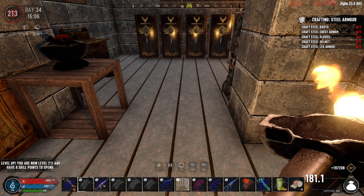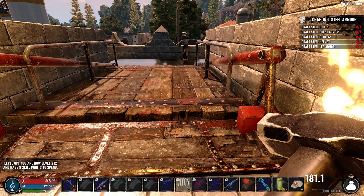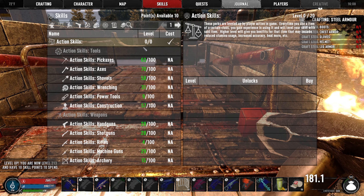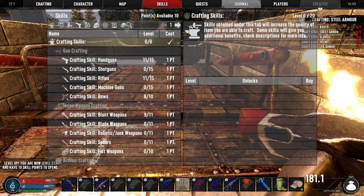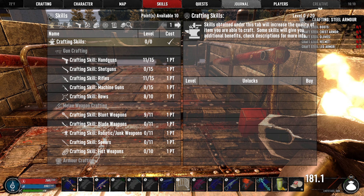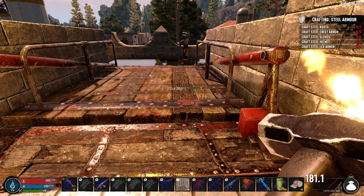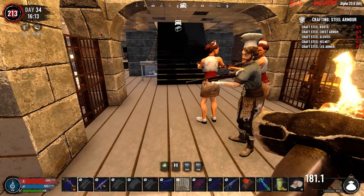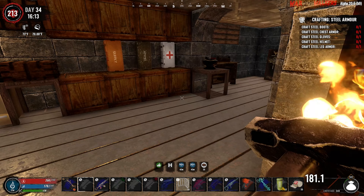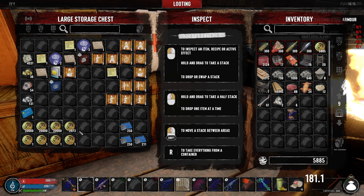Nice - we got up to level 213 with all that! We gained an additional 10 skill points, we'll hold on to those a bit longer. There's quite a few things I want to put points into - would love to put some into shotguns because we haven't been able to do that yet. Let's go take a trip to the trader and grab a bunch of stuff to sell to get as much cash as possible.